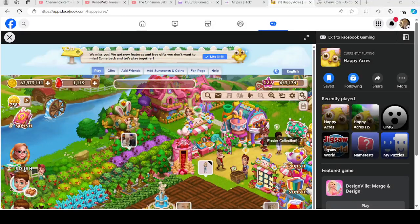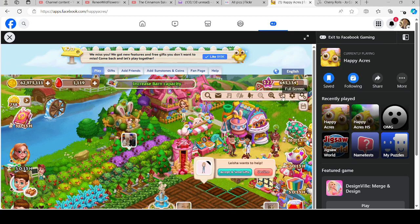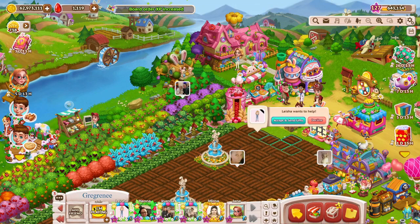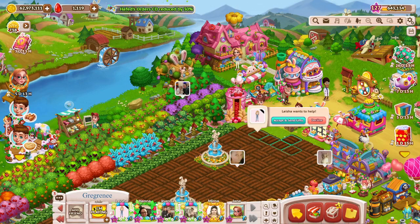We have a question from the group — it is from Debbie. She's saying the only problem she has is with her inventory box. It has stuff in it like wheat, corn, roses, etc.